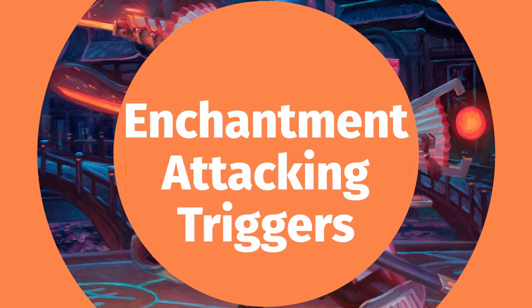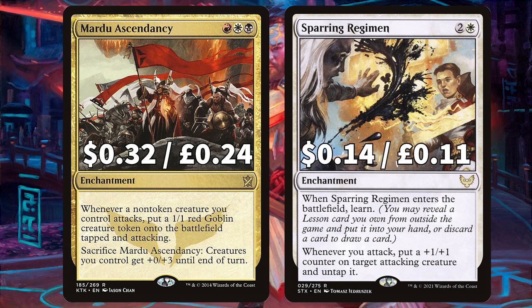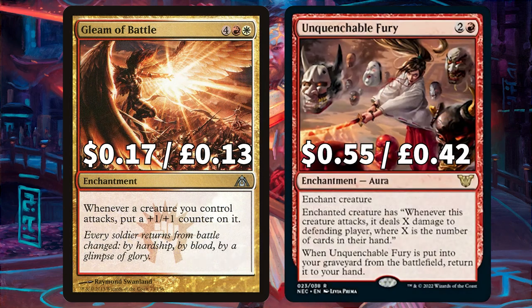Now let's look at a load of enchantments that really benefit you from attacking. Campaign of Vengeance says whenever a creature you control attacks, the defending player loses 1 life and you gain 1 life. Fable of the Mirror-Breaker: the first saga chapter creates a 2/2 goblin shaman creature token with 'whenever this creature attacks, create a treasure token.' Mardu Ascendancy says whenever a non-token creature you control attacks, put a 1/1 red goblin creature token onto the battlefield tapped and attacking, and you can sacrifice this enchantment to give creatures you control +0/+3 until end of turn. Inspiring Regiment says whenever you attack, put a +1/+1 counter on target attacking creature and untap it. And Gleam of Battle says whenever a creature you control attacks, put a +1/+1 counter on it.